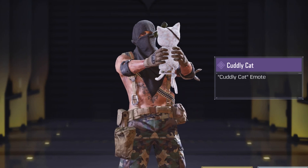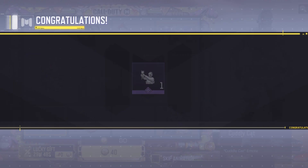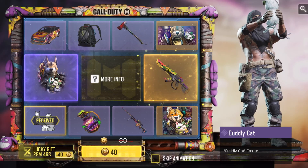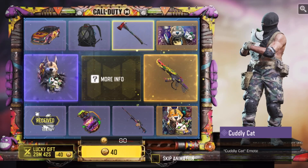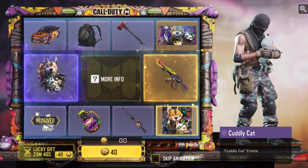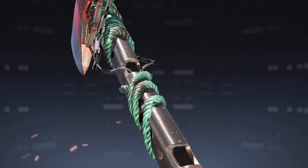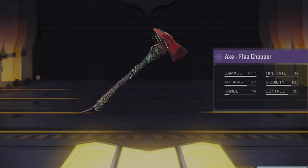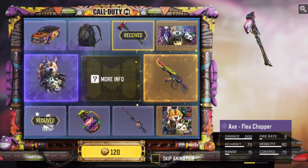Bring me some luck. Got the emote first. Not super crazy about this emote, but it's better than most of the other items. There's the usual lucky gift from the second pull. 40 card points. Got the axe. I'm actually not mad about the axe at all. I think it'll look pretty solid with a completionist camo on it. Not bad, not bad. Two solid pulls so far, honestly.